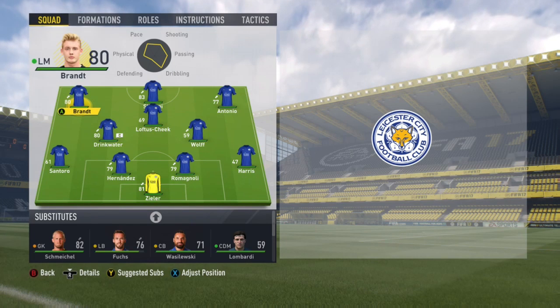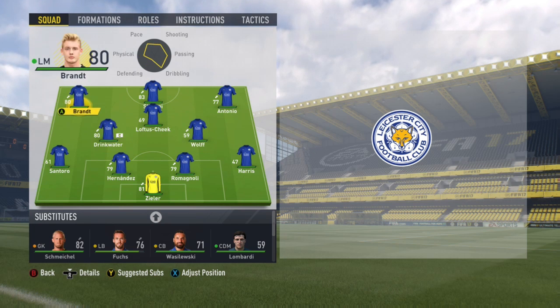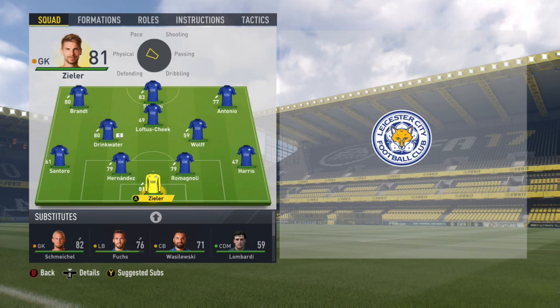This is the team I'll be using for the game against Manchester City. It's quite a rotated squad. There are youth players like Wolfe in it. I've also got Santero, who actually played really well, and also Harris. Zeeland is on the bench if you're wondering.